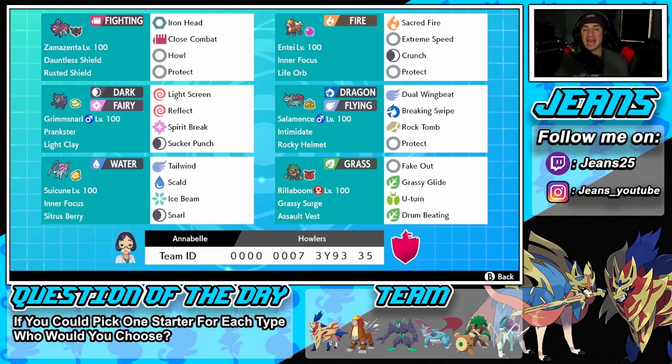The final Pokemon is Rillaboom — an absolute beast in this meta. It's rocking Fake Out, Grassy Glide, U-turn, and Drum Beating. The Drum Beating is actually not a normal moveset choice — people usually don't run it anymore, but it's a very strong move especially in terrain. If you want to try the team yourself, the rental code is at the bottom of the screen.